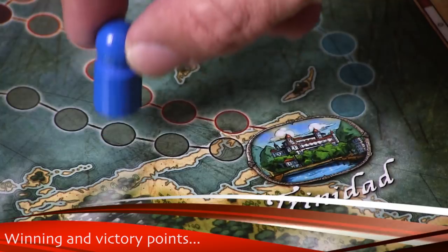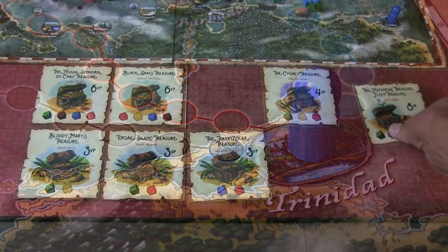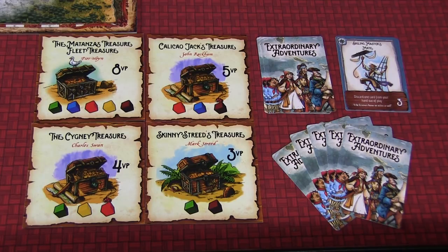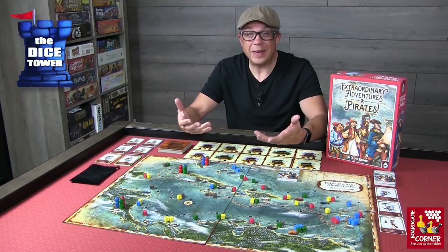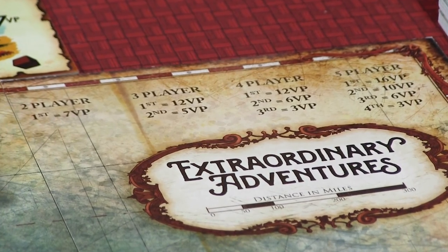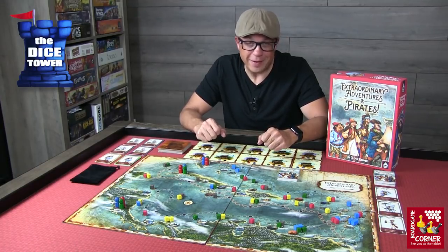Once a player hits the end of the map — the Trinidad space — and plunders the treasure galleon, that player gets to choose one treasure for free. Then you tally up victory points: you look at all the treasures you have and total those up, and for each cargo cube you still possess, you get half a victory point. Then there's a race bonus based on player count, dictating what the first, second, third player, and so on receive. Whoever has the most victory points will be the ultimate pirate of the Caribbean.